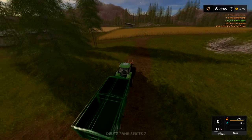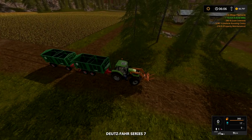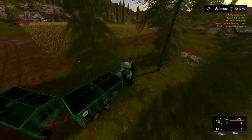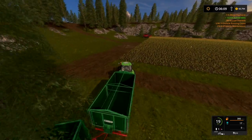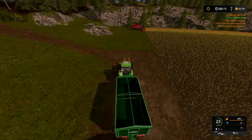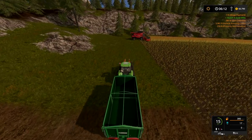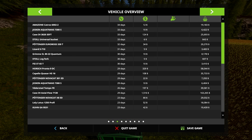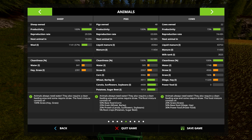Beautiful — we can see again. Corn is good to go, let's get to morning. We got 13,500 from milk. What do our animals need? We probably need to stay on top of that. Look at that — 2,800. That has to be different. We have a lot of yellow here.